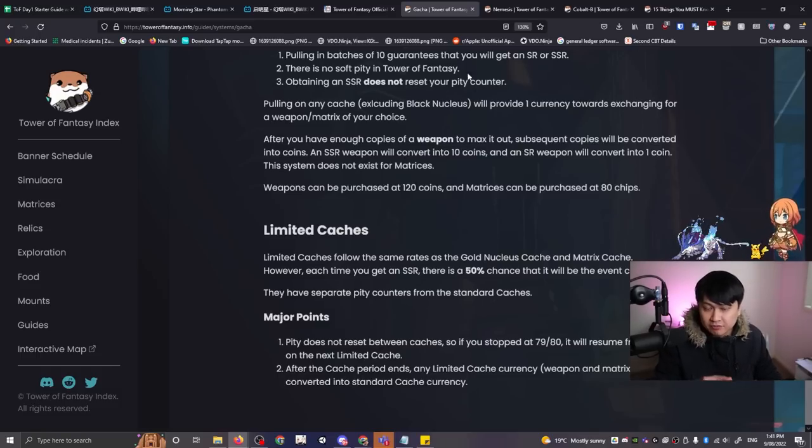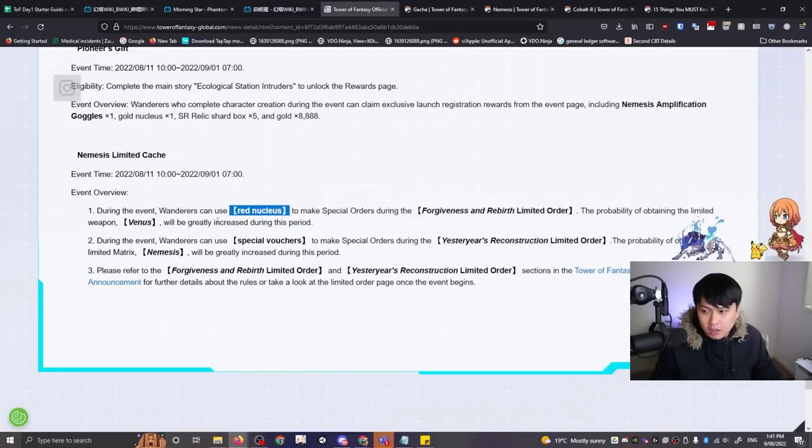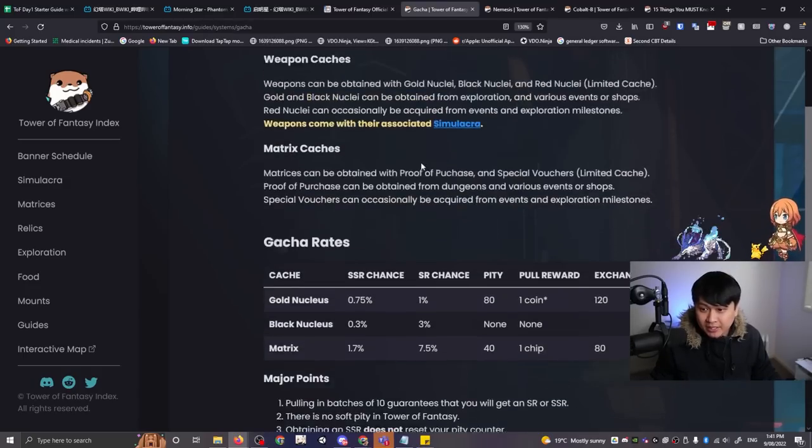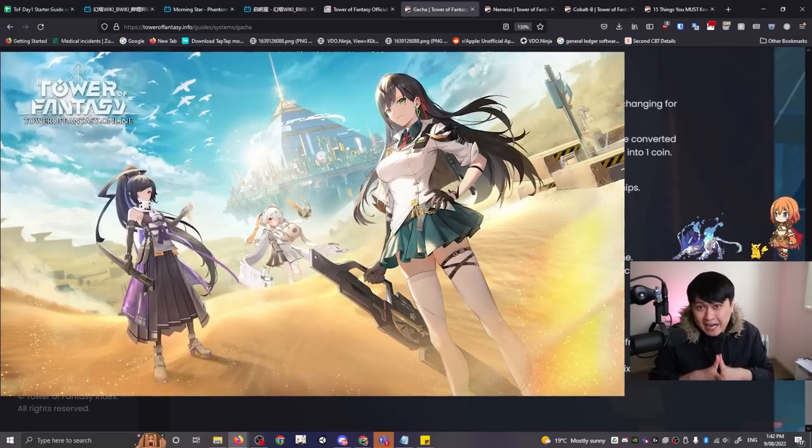The only thing you get when switching banners — for example from Nemesis to Cobalt B — is that 79 pity carrying to 80 for the 50% chance. The 100% guarantee is at 120. What this means is you should only pull on limited banners if you have 120 of the red nucleuses, which are the only currency usable on limited banners. I want that guaranteed Nemesis, not a coin flip every time.